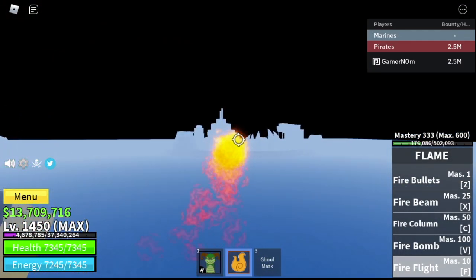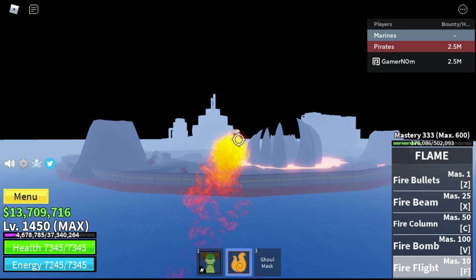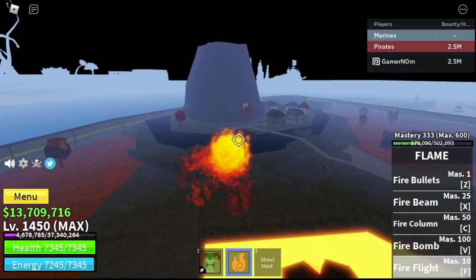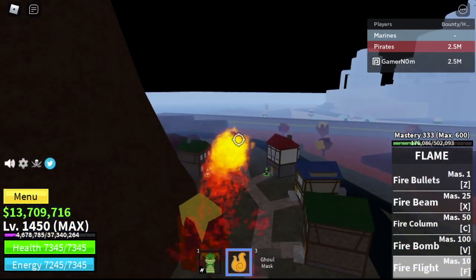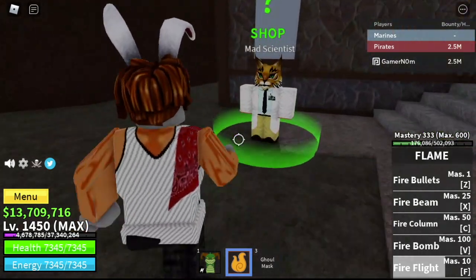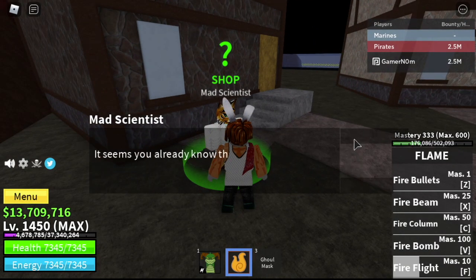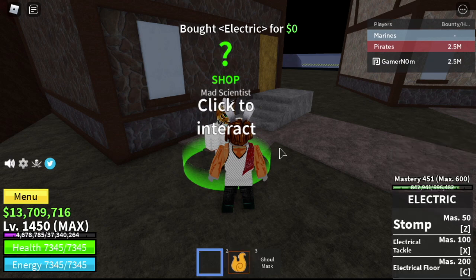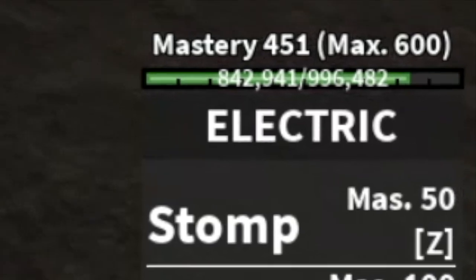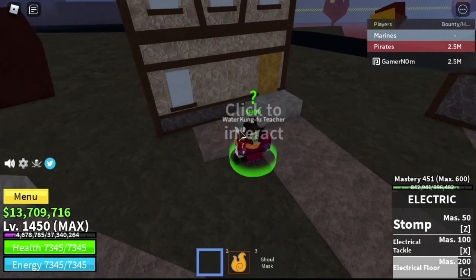The good thing with this map is that the teachers of those fighting styles are all in one area. You don't need to go back to Sea 1 or the Old Sea in order to get those fighting styles. This island is the hot/cold island, just at the back of the green zone. For Electric, you don't need to pay for it. As you can see, my mastery is already more than 300, so it's a go for that.